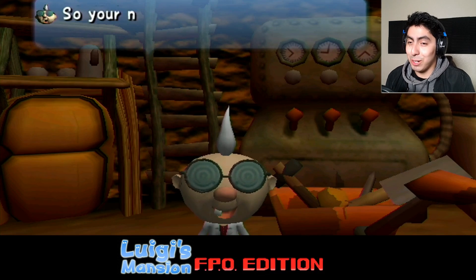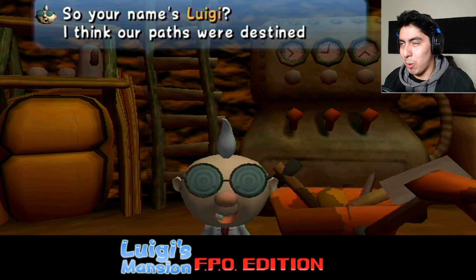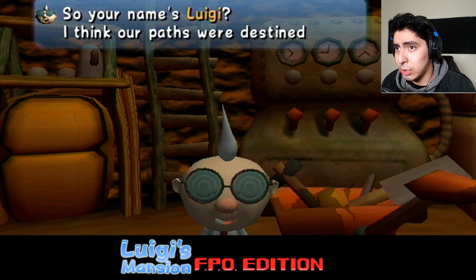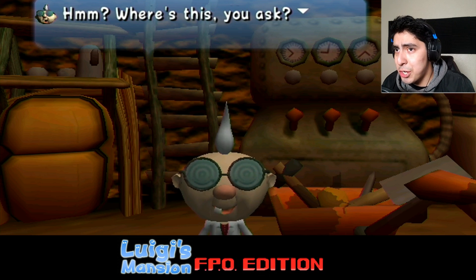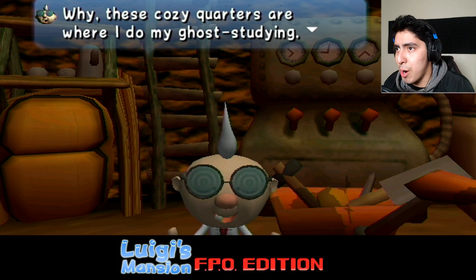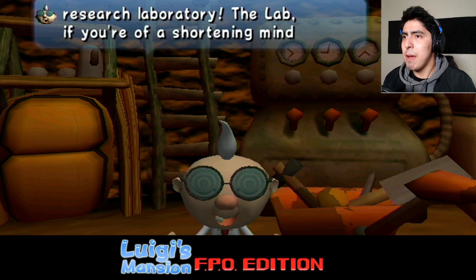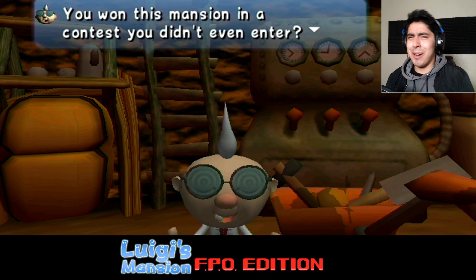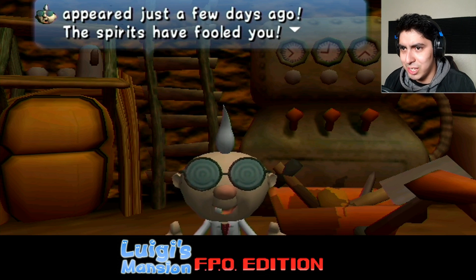Oh god! I was not expecting you to be down there. Luigi's taller, so... your name's Luigi. I think our paths were destined to cross. Professor E. Gadd's Ghost Research Laboratory — the lab. Alright, I don't want to be insulted on my intelligence. We're gonna skip this dialogue and get to the ghost hunting, cause that's what we're here for.